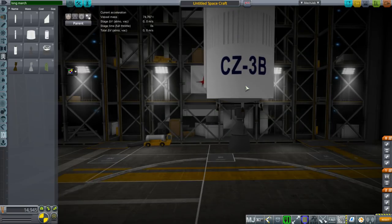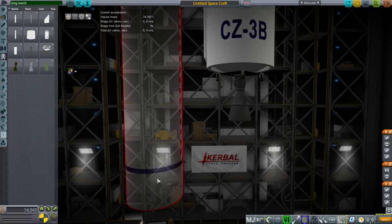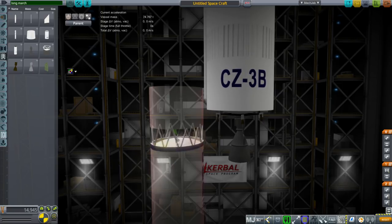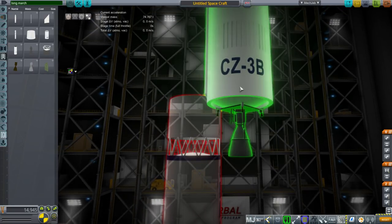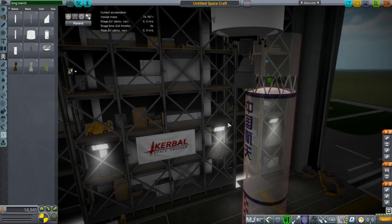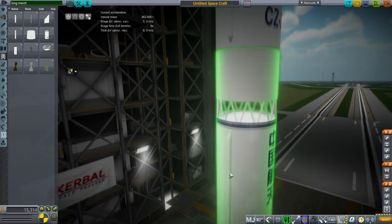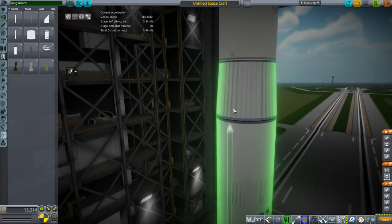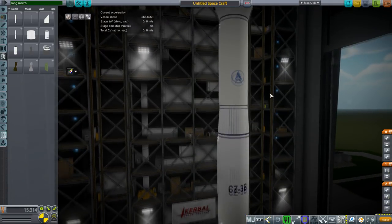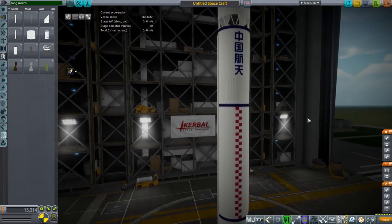Then the bottom stage. The shroud actually goes with the first stage here, and of course we've got the hot staging grill. This actually needs to be rotated so the piping on the side lines up on all three stages. You'll note the second stage looks a bit stubby — it's actually shorter than the third stage, and that's because its propellants are denser. The third stage's cryogenic propellant takes more space.